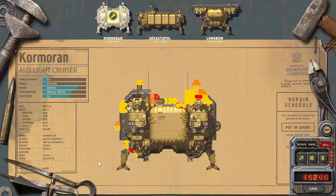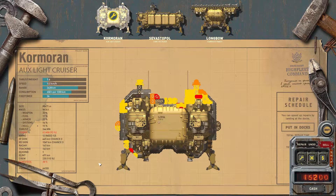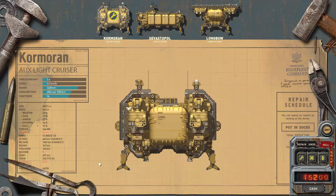Let's take a look at how rearming and repairing works in High Fleet. For this demonstration I have a Cormoran that suffered some battle damage and expended some items. Let's start with the expendable items first.